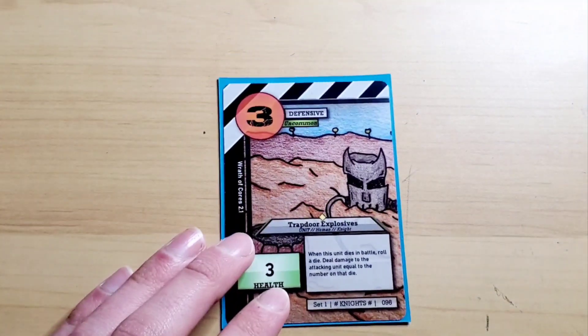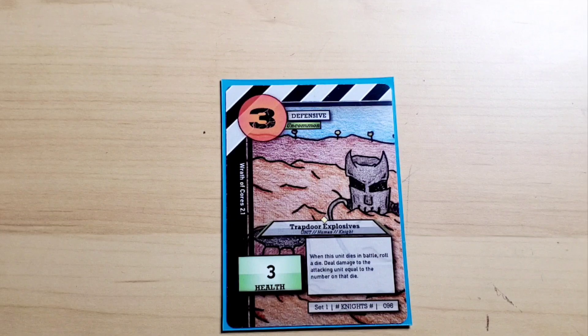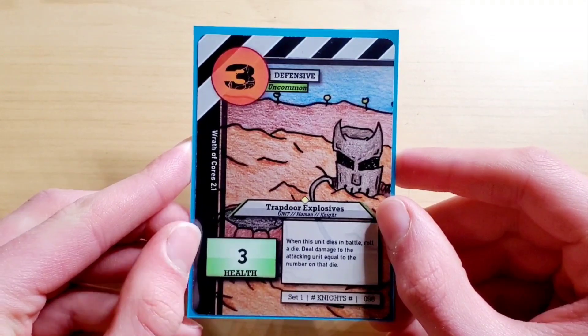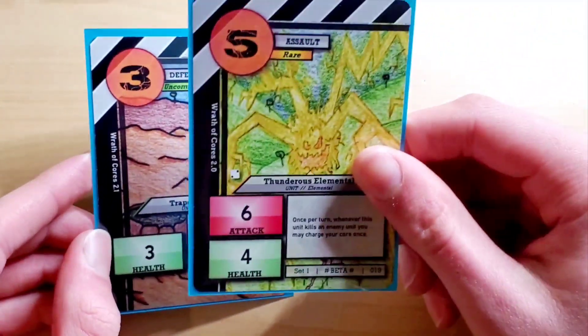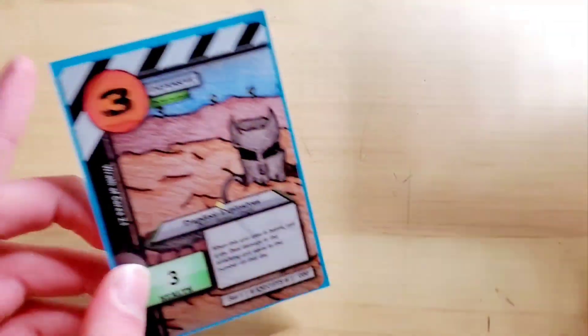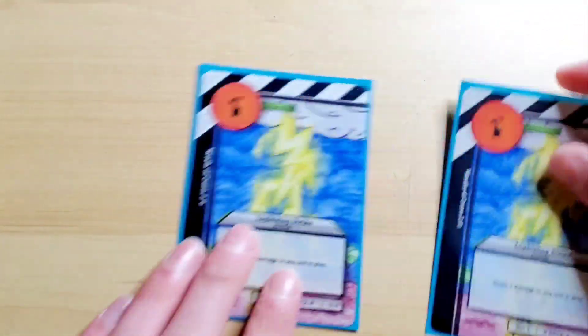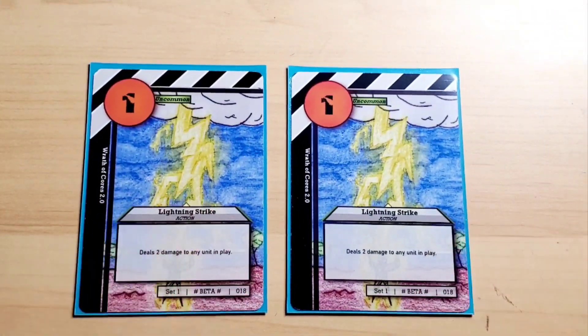I was thinking of putting the defensive card that goes with garrisons, but I decided not to. Then we have one copy of Trapdoor Explosives. When this unit dies in battle, roll a die and deal damage to the attacking unit equal to that roll. This has paid off quite a bit in gameplay — let's say someone attacked with a small unit, you'd roll, and if it rolled a four or higher it would kill them. Extremely good card. I wish I had more copies. Next, we have two Lightning Strikes. I purposely put two because I think three might be a bit iffy. Deal two damage to any unit in play — really solid, stable card. You definitely need these in every deck that has light.